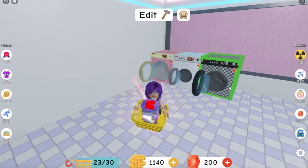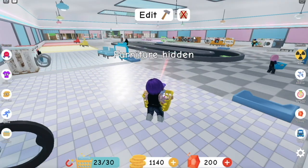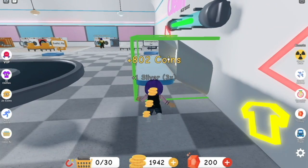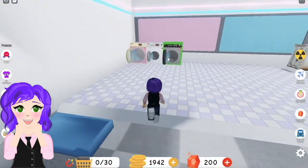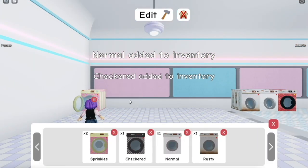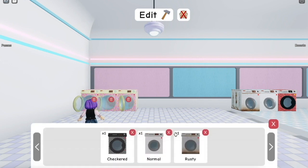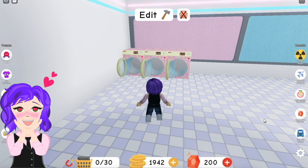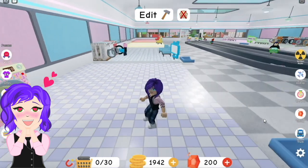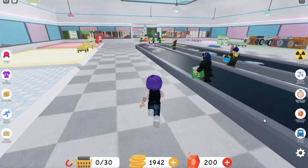I'm gonna empty all my washers and hide my furniture today so I don't have to run around it. Okay, I'm gonna replace them with my sprinkle washers! Oh my gosh, they are so cute! I love them — oh man, they're awesome!